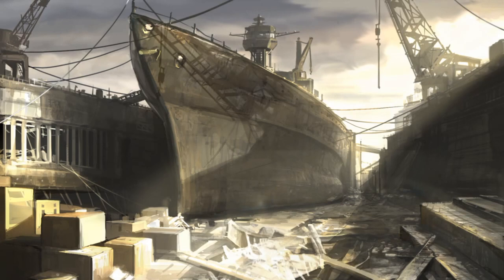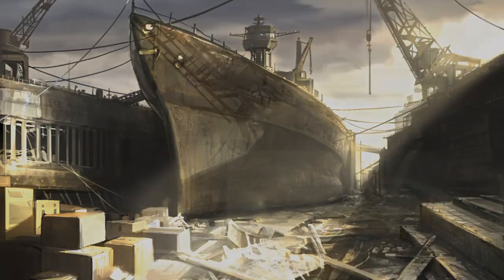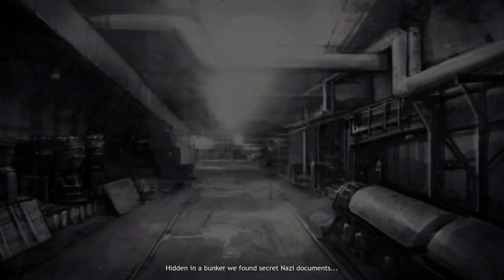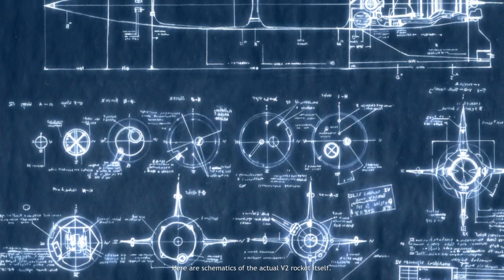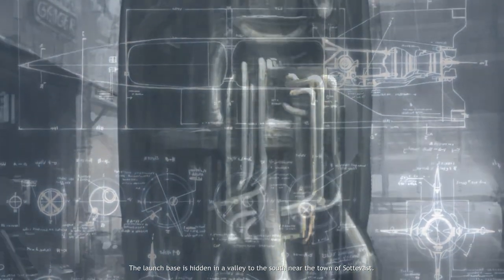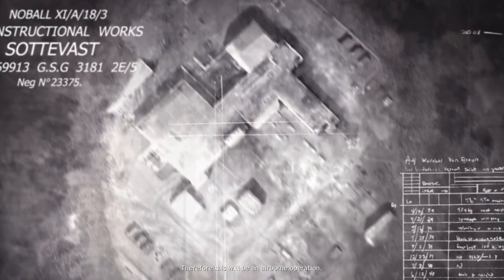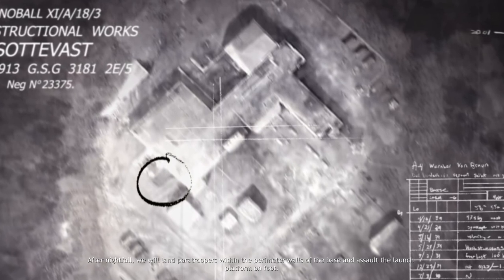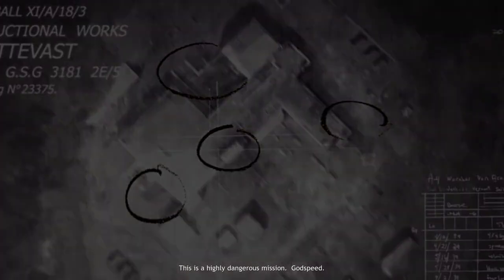All we got was a huge ruin — the Germans had destroyed it so badly it was months before we could use it. Taking the city did have its perks though; hidden in a bunker we found secret Nazi documents, schematics of the actual V2 rocket itself. The launch base is hidden in a valley to the south near the town of Sottervast, half buried in the hillside and still under construction. The launch platform is heavily defended, ruling out a direct bomber strike, so this will be an airborne operation. After nightfall we will land paratroopers within the perimeter walls and assault the launch platform on foot. This is a highly dangerous mission — godspeed.